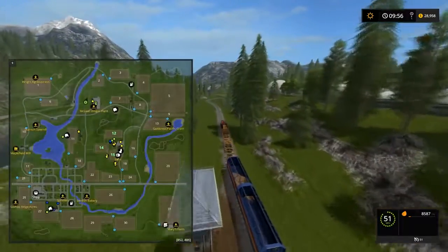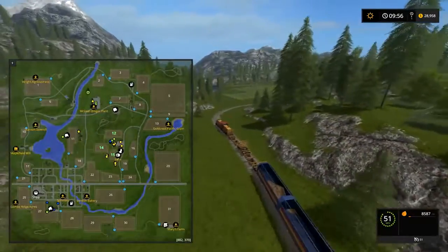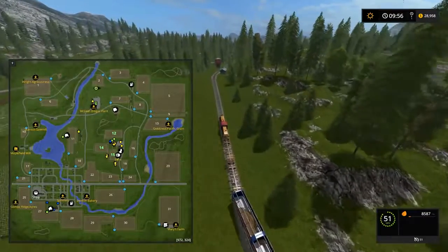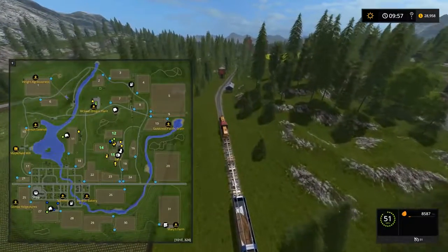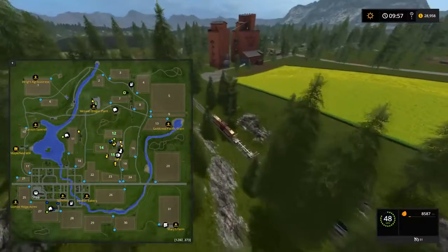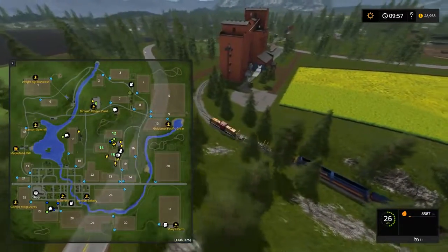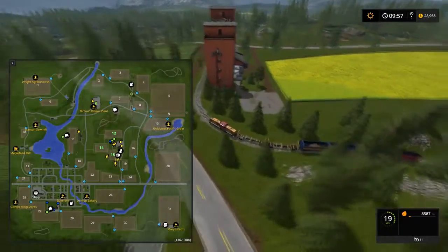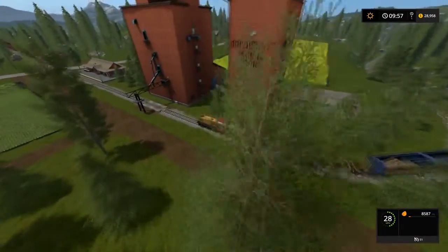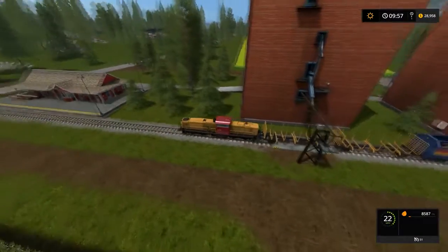We're already nearing the station — these go really fast and they're really heavy. Make sure you start stopping soon enough so that you don't fly by the train station. There is the train station. I'm going to start braking. Basically I just need to get the train car with the potatoes positioned correctly — and I'm going to fly right by it even though I just warned you not to.